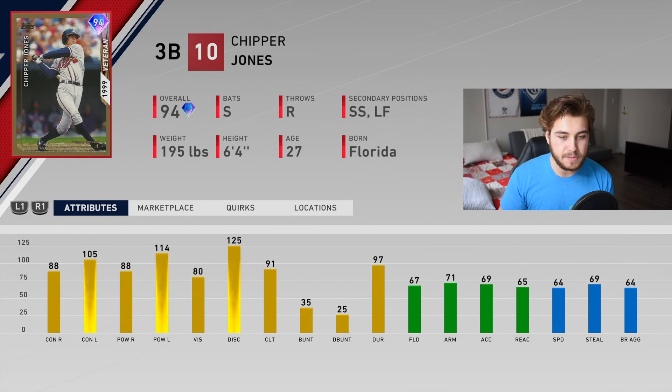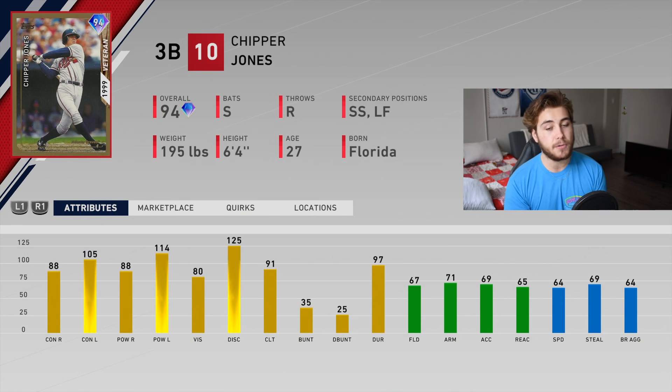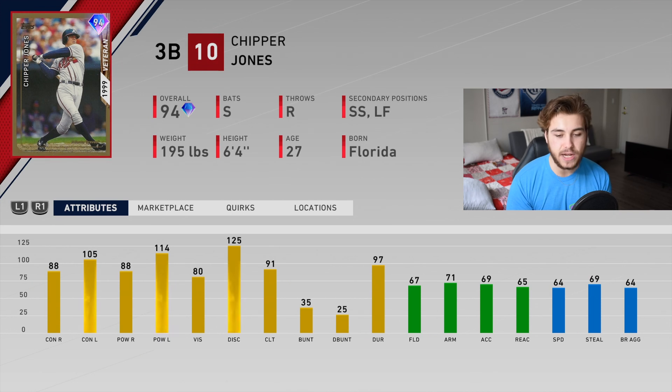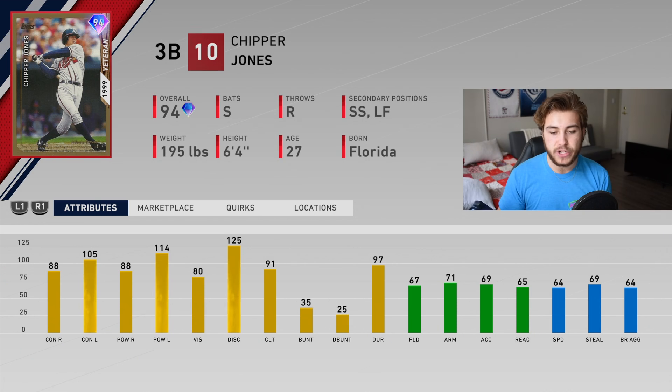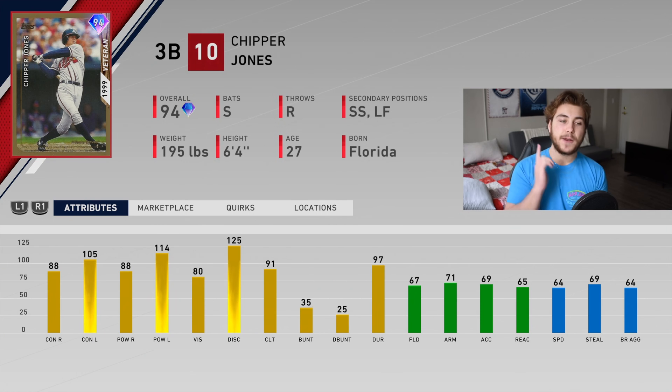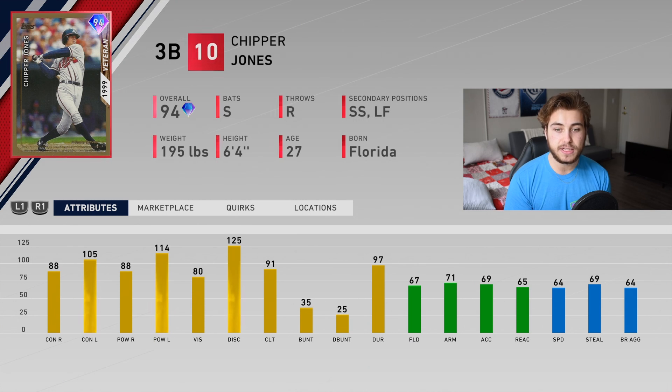Chipper Jones is probably the one most people are most excited about. He's a 3B who can also play shortstop and left field - 88/105 contact, 88/114 against lefties, 80 vision, bronze defense, 71 arm, 64 speed, 69 stealing. He's going to kill lefties and still be good against righties with the 80-plus power threshold. Defense isn't really there - I'd play him at third base or left field, not shortstop, with 71 arm and 67 fielding.